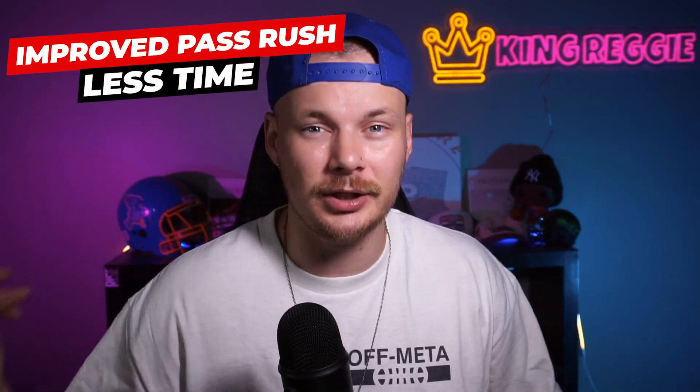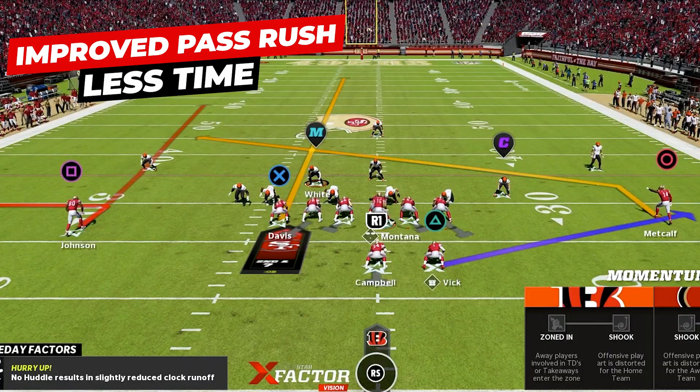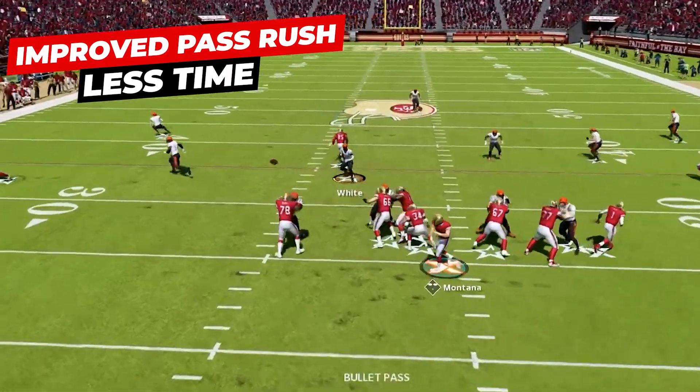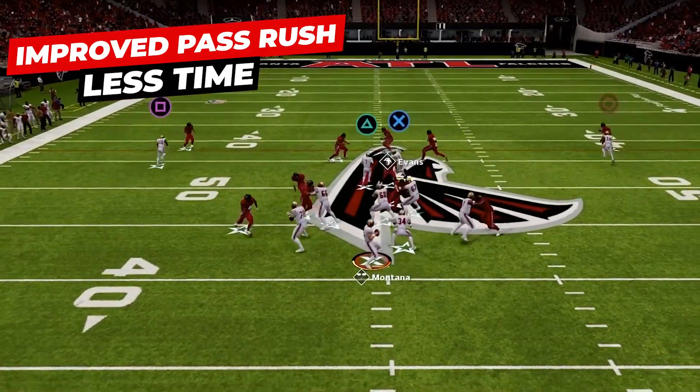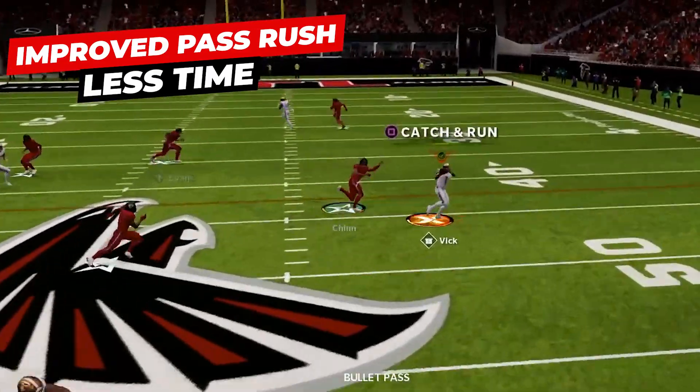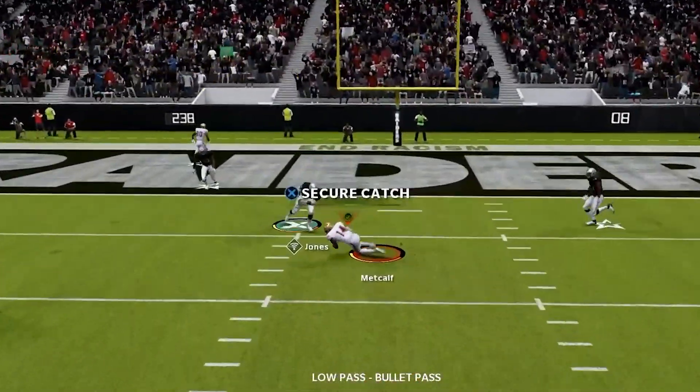Now we aren't 100% sure exactly how Madden 23 is going to play, but we have a pretty good idea. We know the pass rush is going to be better, so we aren't going to have time to let super deep routes develop consistently. The West Coast offense is the perfect counter — it has a quick rhythm pass game to get the ball out of our hands super fast, based around timing our drop back with our routes so the pass rush doesn't have time to get home.